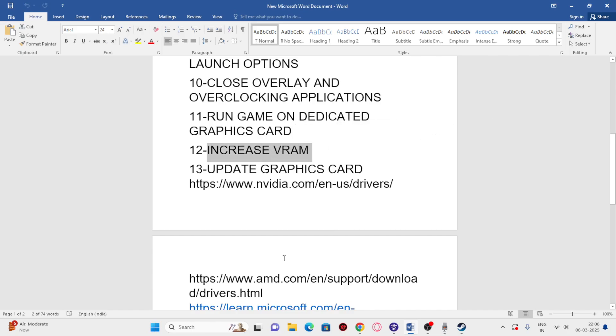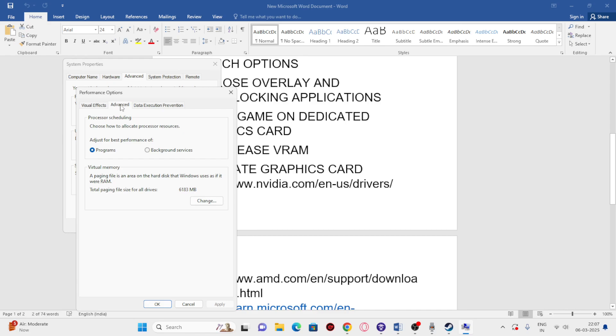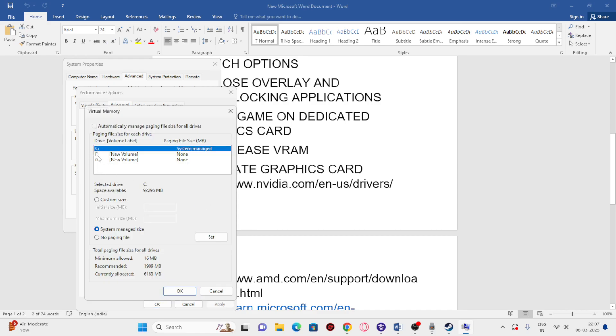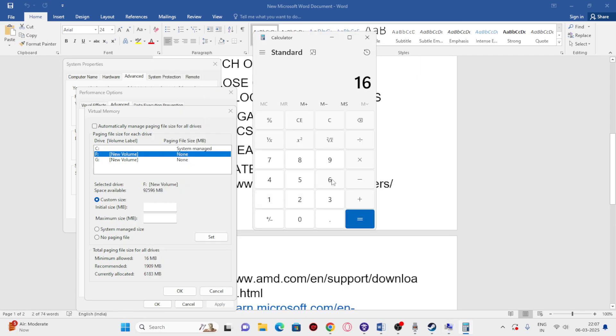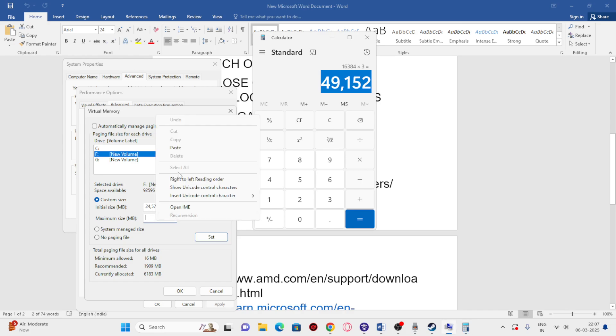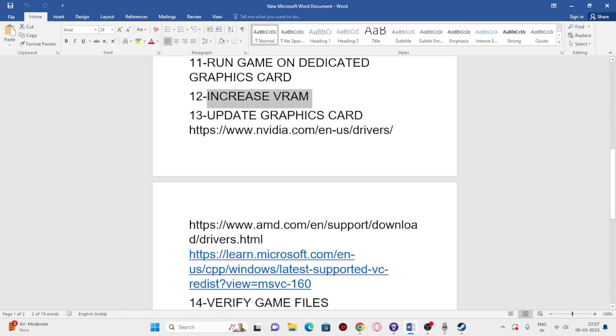Next, increase the virtual memory. Search for 'View Advanced System Settings,' go to the Advanced tab, click Settings, Advanced again, then Change. Uncheck automatic management and select the drive where the game is installed (drive F). Set a custom size: the initial size is 1.5 times your total RAM in MB (for 16GB RAM: 16 × 1024 × 1.5 = 24,576 MB), and the maximum size is 3 times your RAM (16 × 1024 × 3 = 49,152 MB). Click Set, OK, and close.